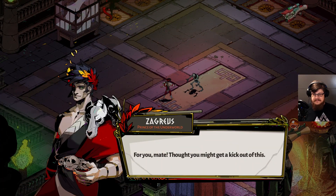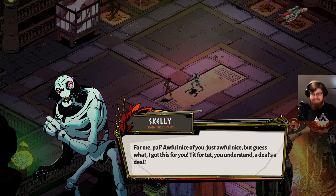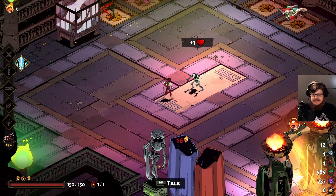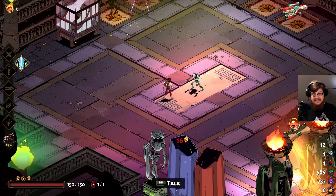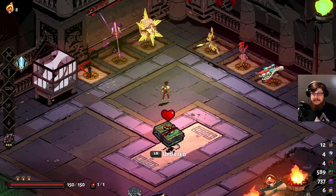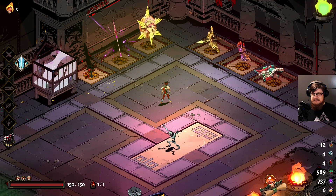For you, mate. I thought you might get a kick out of this. [Skelly:] For me, pal? Awful nice of you. Just awful nice. But guess what? I got this for you — tit for tat, you understand? It's a deal. Yeah, the Lucky Tooth. That one's actually quite useful. But first of all, let's take a look at which weapon we will take this time — the run with the spear is not that long ago.